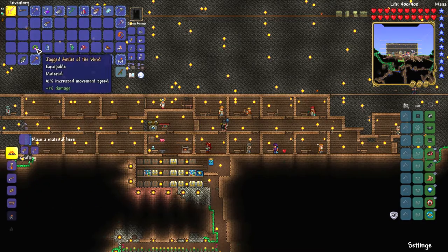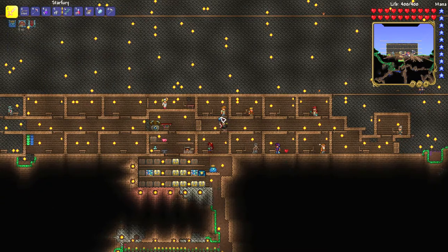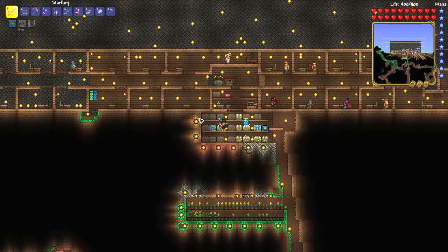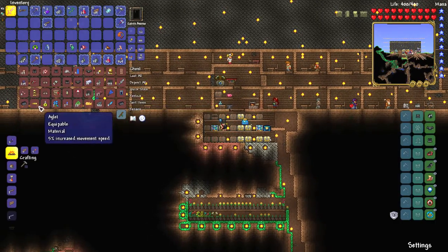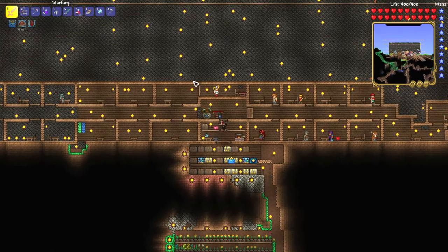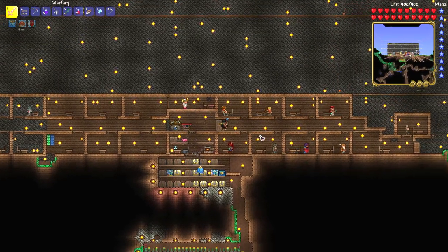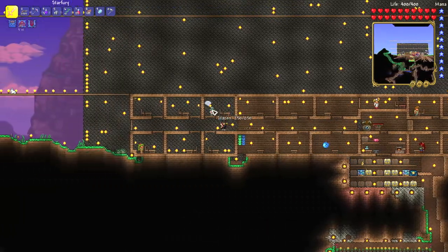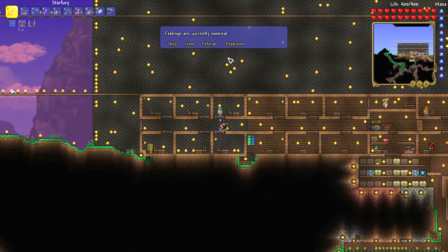If you want to get the rocket boots, you need to buy them from the Goblin Tinkerer NPC for 5 gold. To unlock the Goblin Tinkerer NPC, you need to defeat the Goblin Army. Once you defeat the Goblin Army, he will spawn in the caverns randomly and you have to free him.